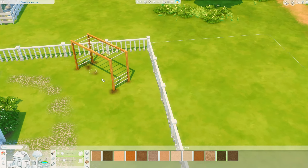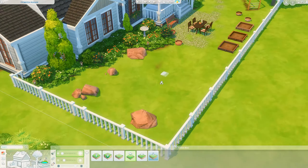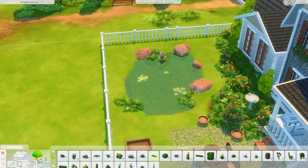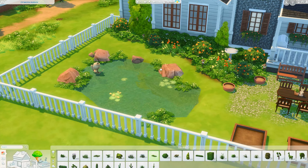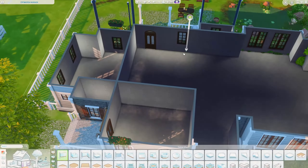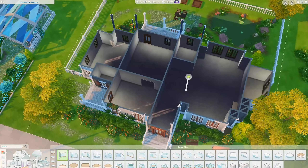I found a car in the debug catalog also in an orange color swatch and added it there. In the backyard there are things for the kids to do, a barbecue and seating area, some gardening pots, and I also built a little pond using the terrain tools and pond tool that we have in the base game.